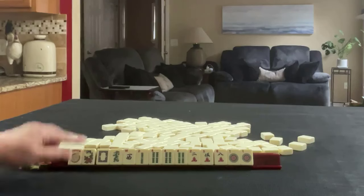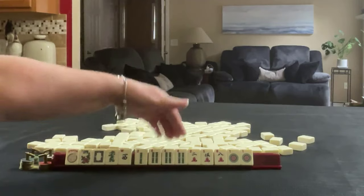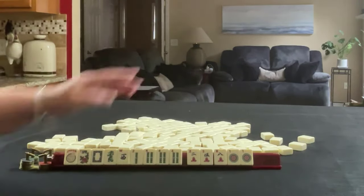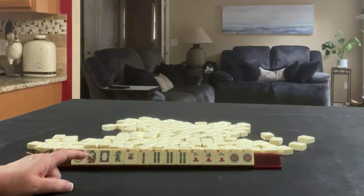Third hand: Joker, flower, dragons, a West, 2 and 4, pong in Bams, 2, 5, 8 in Cracks, and a pair of ones. If these were your tiles, what would you focus on and what would be your first pass?